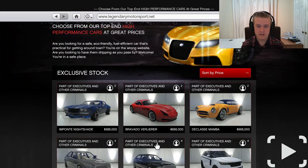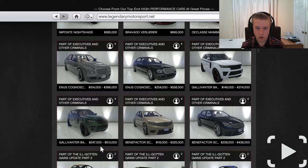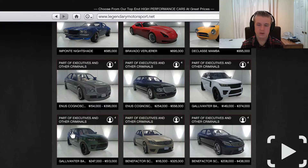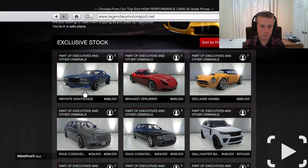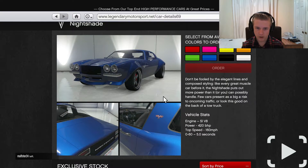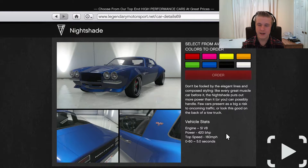Now this is the bit I'm excited about - they've added nine new cars! I've been saving up money and I've got about 300k, so let's see what I can afford. First up is the Imponte Nightshade, which looks beautiful - looks like a Corvette. I'm not actually sure what it's based off. It does 0-60 in about 65 seconds and it's five hundred and eighty-five thousand.